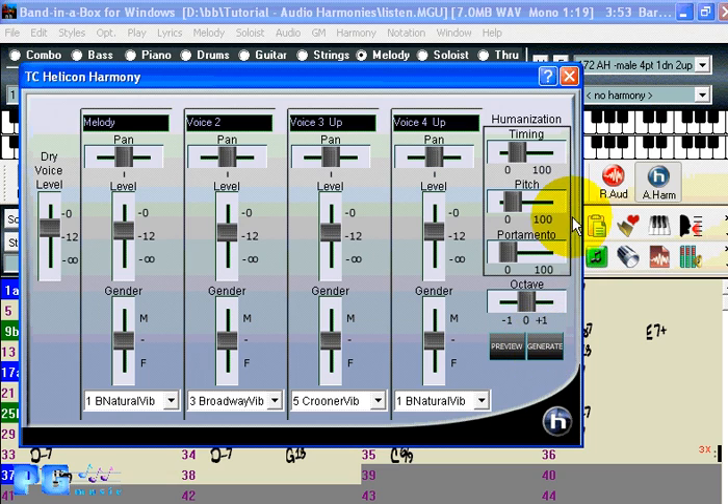If you press Generate, it'll generate the harmonies for the whole song, which you can then save. Keep in mind that in the Helicon dialog, you can use these other features as described in the tutorials or by pressing Help.